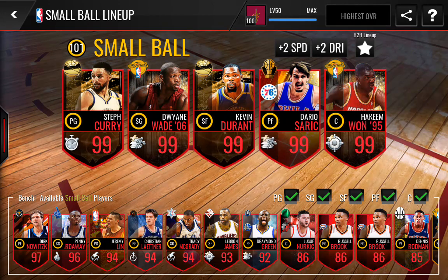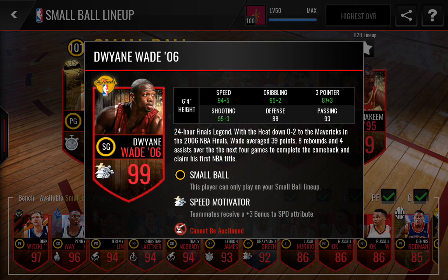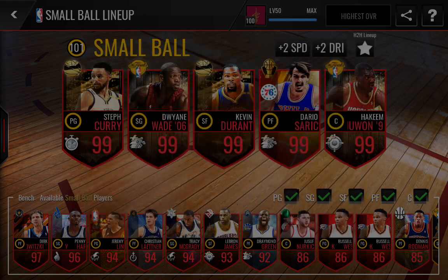Just taking a look here real quick before we start. Players I haven't done gameplay with before — this is Dwayne Wade. Absolutely ridiculous stats: 99 speed, 97 dribbling, 93 three-pointer, 93 passing, 88 defense, and 98 shooting. And he gives a plus-3 speed boost to the rest of the lineup, so that's going to be nice.